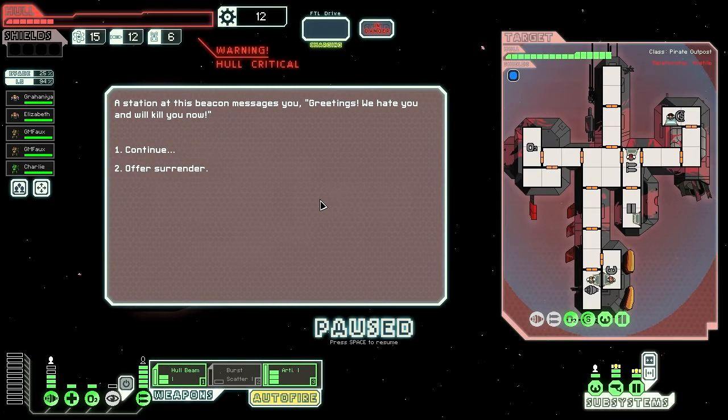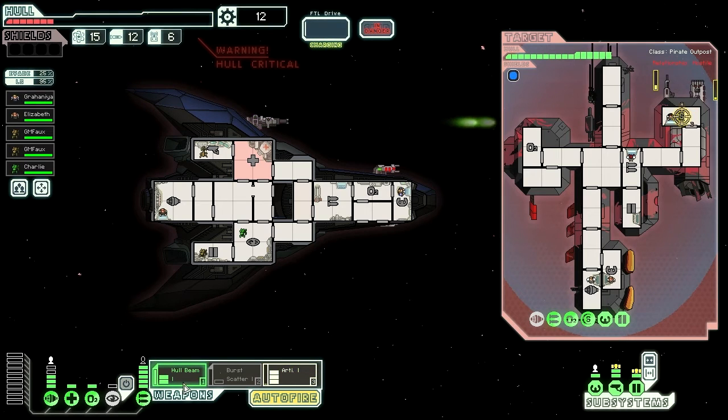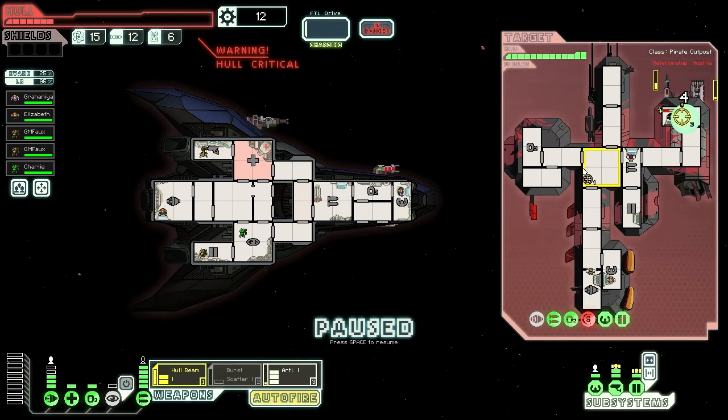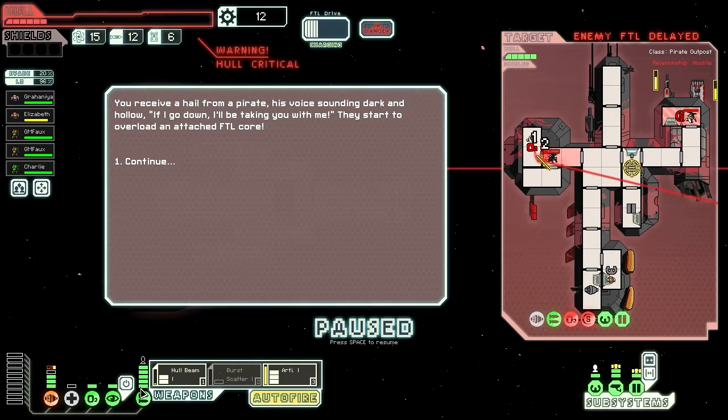Now the ship is no longer hemorrhaging oxygen. A station at this beacon messages you — 'Greetings. We hate you and will kill you now.' Lovely. It's meeting new people like this that just warms my heart. How many systemless rooms can we actually hit here? Not that many. Let's soar through their oxygen and give them a hot shot in the weapons department as well. Someone turn off the shields and turn back on the cloaking field — I didn't realize they'd been turned off.